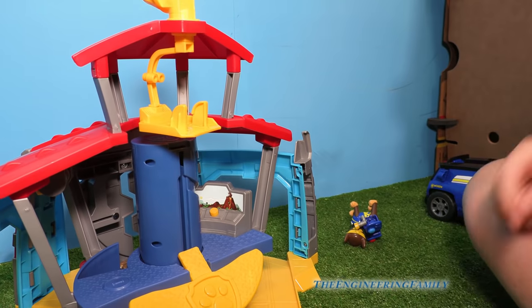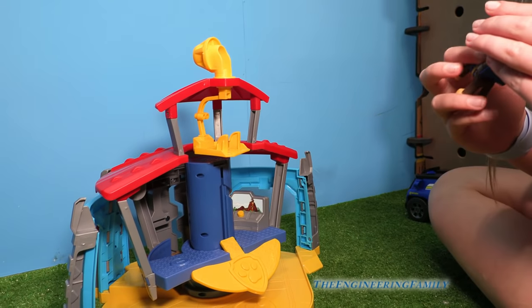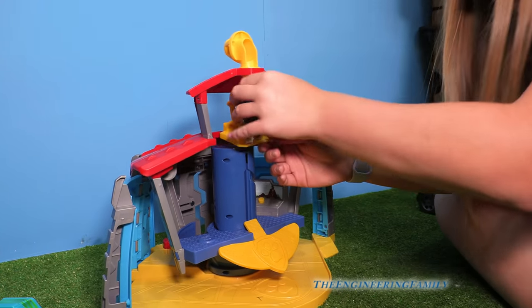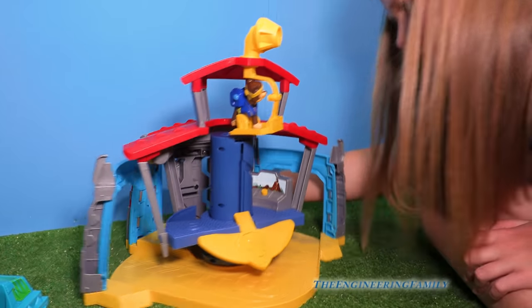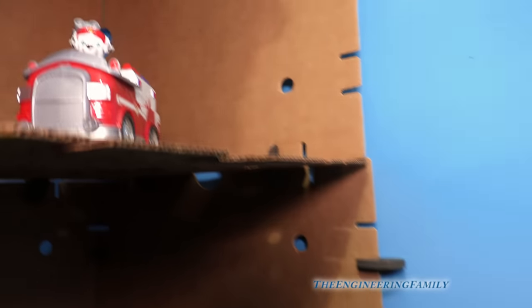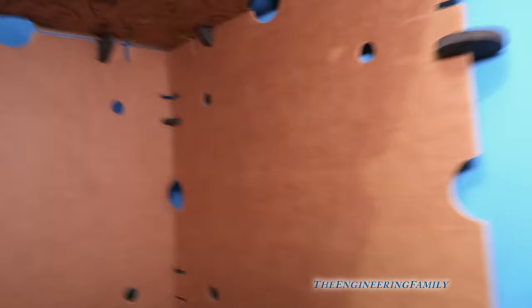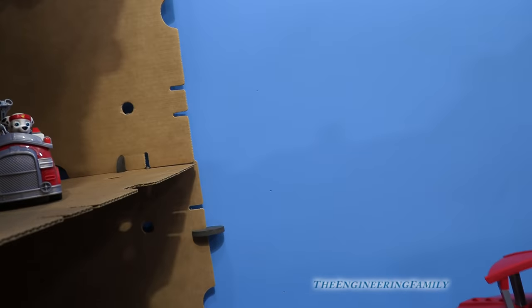There's a spot up there for a pup to kind of check out through the telescope. I'll put Chase up there. So we've got to find all the dinosaurs they're looking for here in the Dino HQ, right? Push the button one more time — watch Chase go all the way up. And up here is Marshall and his fire truck. Pretty cool. And all these different hiding spots in the box fort.